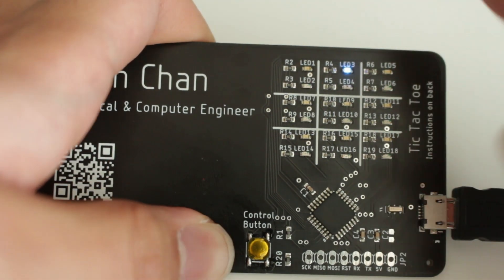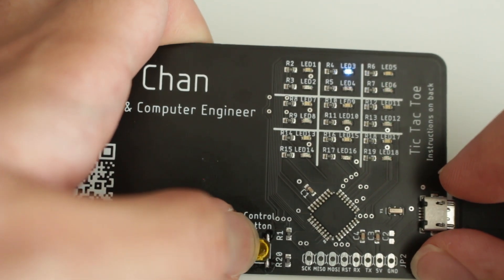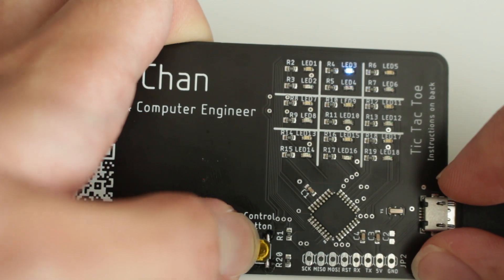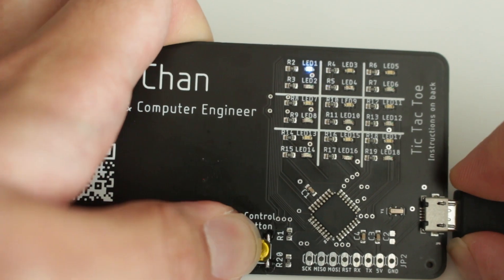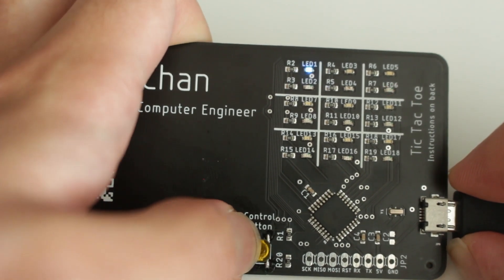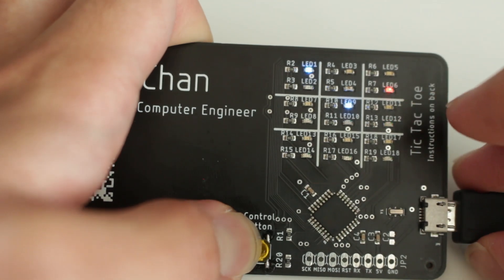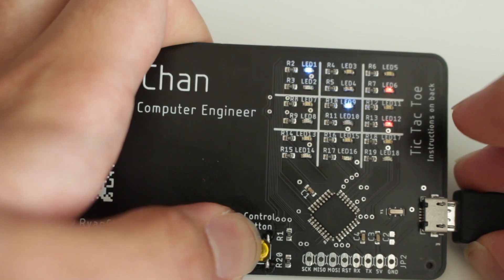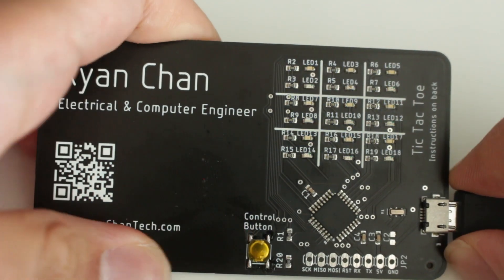I can switch back to two-player mode by simply pressing and holding the control button for a couple of seconds. Now it is two-player mode, indicated by the two that it draws. I can make a blue win to demonstrate that it still works — and again it's a blue win, indicated by all the lights flashing blue.